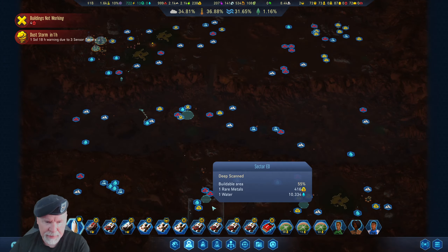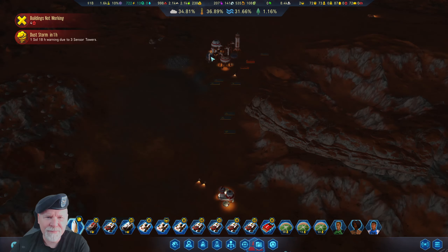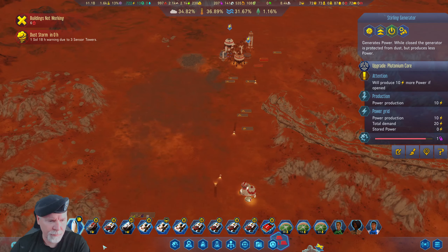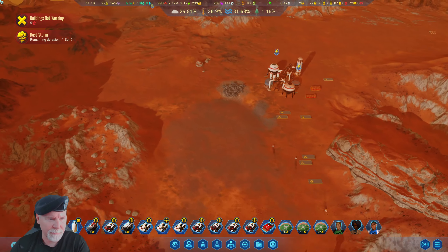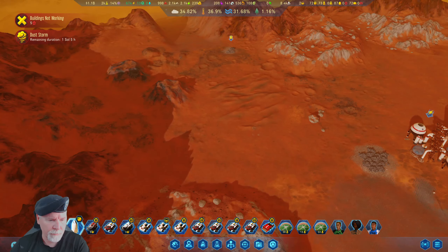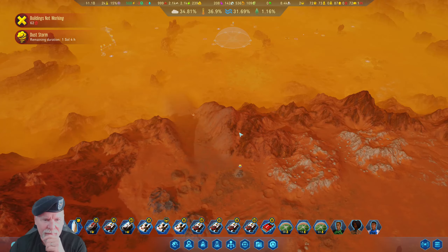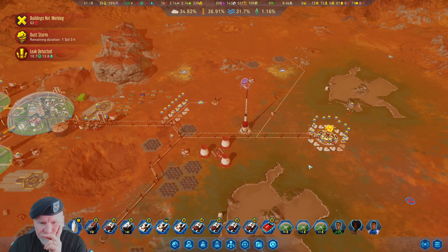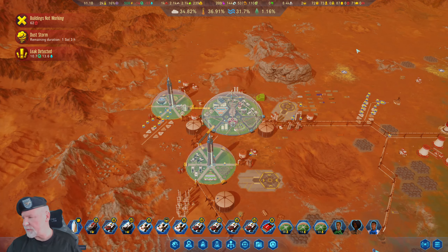Dust storm's in two hours, so let's get back here and close this guy up. I almost launched this guy — just too late, couldn't land him. That's alright, he wasn't going to get back out anyway. Now we're in wait mode until we get through the storm.